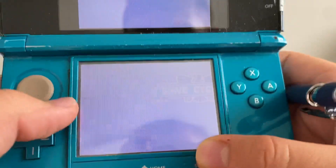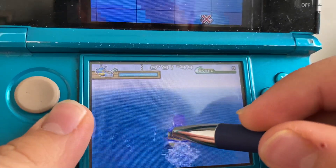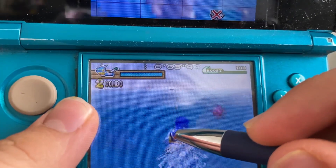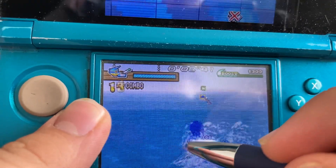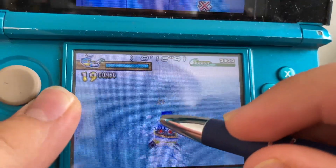We're gonna be focusing on the bottom screen. The top screen is just the map. This is basically how it works — you usually use the touch screen when you sail somewhere.